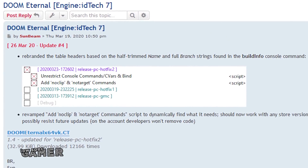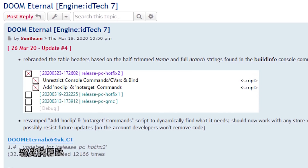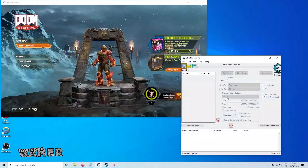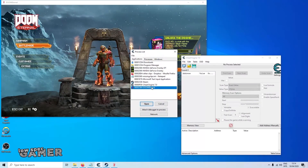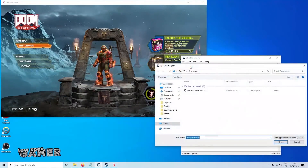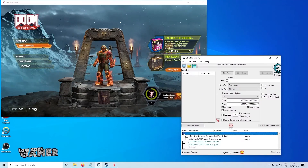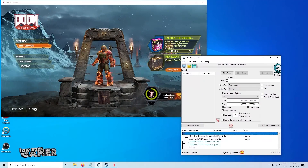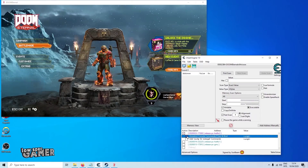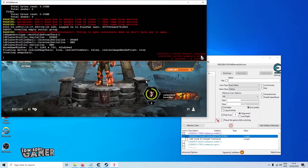This amazing console unlock mod was created by Sunbeams. This is a script slash mod that needs to be applied from within Cheat Engine when running the game. This is a simple process: with the game running, you select the Doom Eternal process from Cheat Engine, open the script, and you will see in the options a toggle to enable the hidden commands. It takes a minute at most and all links are in the description. Once that short process is done, you are ready to rumble — and oh boy is there stuff here to rumble with.